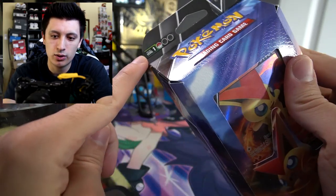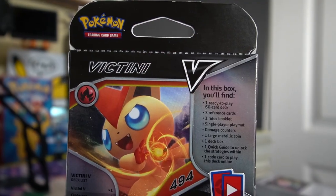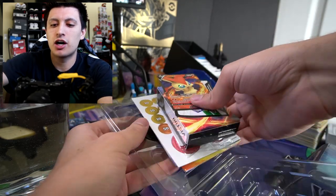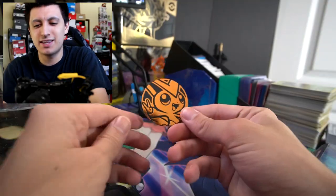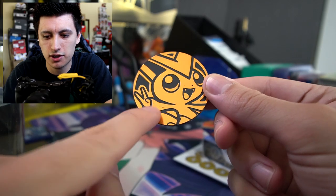Here is the Victini V Battle Deck. As you can see, it says 'Play Level One' in the top left corner, so this is a super entry-level deck. Here's a look at the side, the bottom, and the other side. On the back of the packaging it tells you what to expect inside. The deck also comes with a jumbo Victini coin, which I was not expecting — it has a really glossy metallic finish.